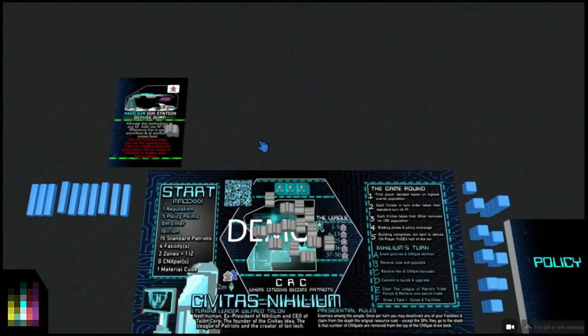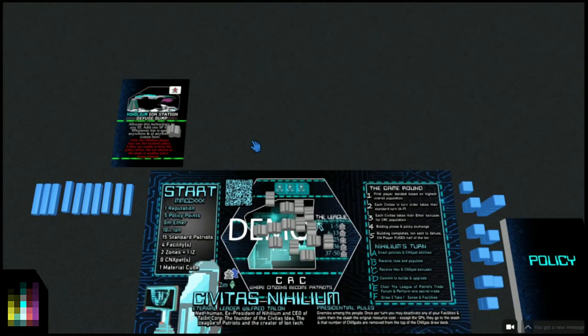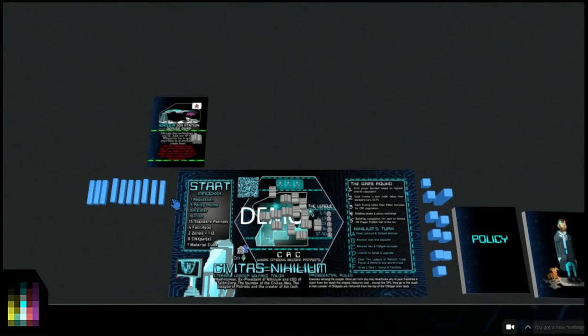I've got it locked in here just to show you that that's the sort of thing we're going to be playing today. When all the ion is gone from this area - which is Civitas Nihilium's active stash of ion - Civitas Nihilium may claim a chaotic victory. In this demonstration there's not that much ion, so you could allocate all of it to your build hexes and say you've won, but don't do that. In the main game you have 30 ion to deal with and there's no way you're going to allocate that from the beginning.